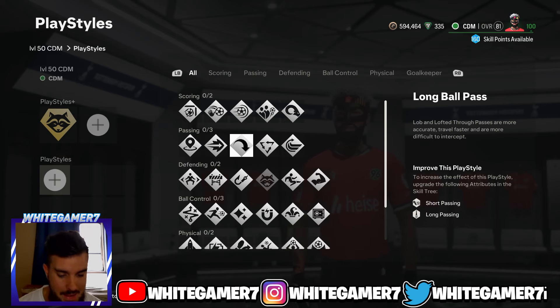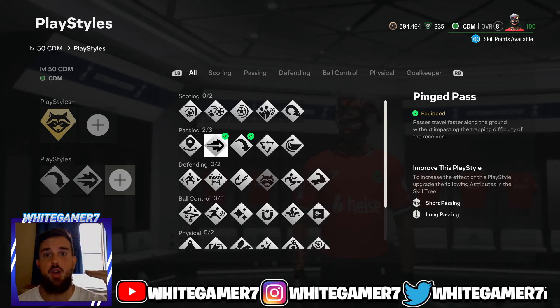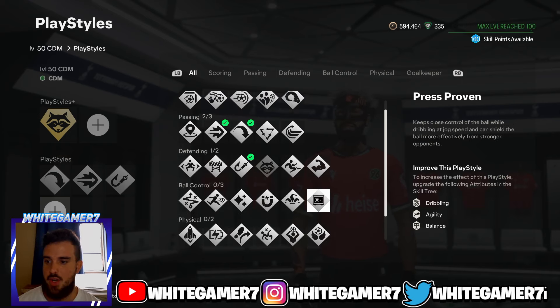I highly recommend Long Ball Pass — this allows you to find your teammates far out with X or Square on long passes. Then go with Ping Pass, which allows the ball to travel much quicker on the ground and is really good for starting buildups and attacking with RB+A or R1+X. Next, go with Intercept — the main reason is it's gonna help you retain possession when you make that interception, because without it your pro can take a bad touch even if you win the ball.